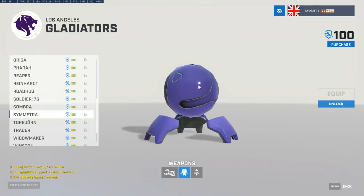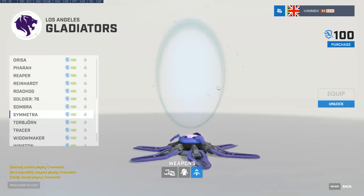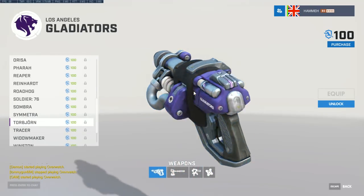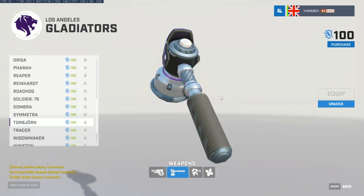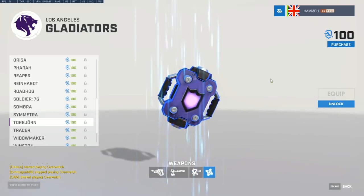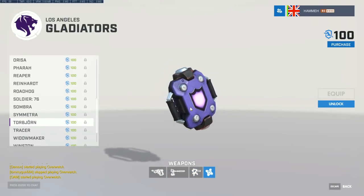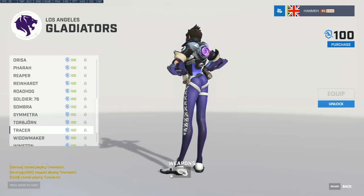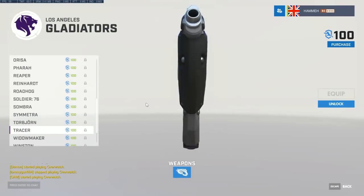Really loving this purple Gladiators scheme on Symmetra. You've got the garish color schemes on some teams and then the subtle blends — purples, dark blues, gunmetal grays. Look at that Tracer, all matched together with nice little colors. A very tasteful dark scheme overall for the Gladiators.